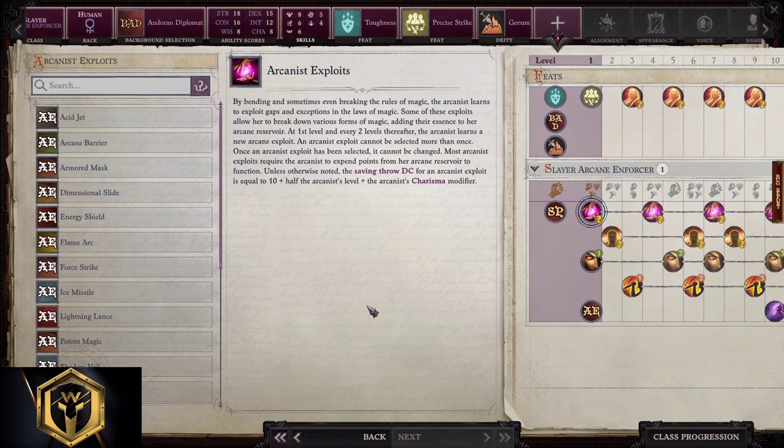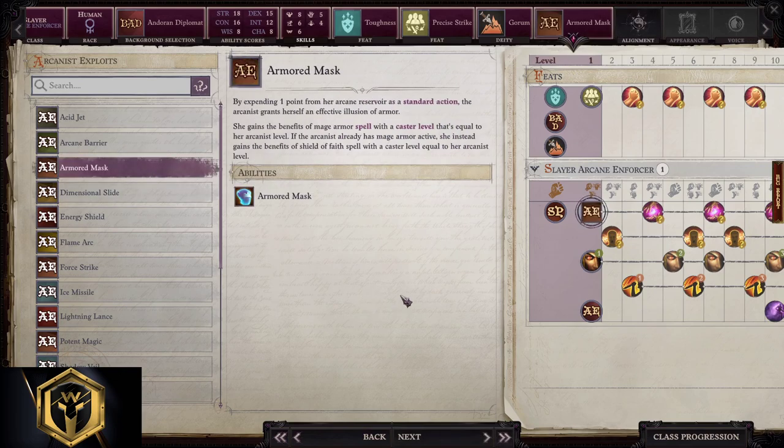Now, arcane exploits — specific to the Arcane Enforcer Slayer. As I said, this is a mini arcanist. Most of these exploits scale with Charisma and we're not investing in Charisma at all, which means we take exploits that do not scale with Charisma — it's simple as that. Great arcane exploits to acquire are: Arcane Barrier, Armored Mask, Dimensional Slide, Spell Resistance, and Wooden Flesh. Why? Because they're buff spells, not damage spells — we want buff spells. We're going to go with Armored Mask for the first arcane exploit.